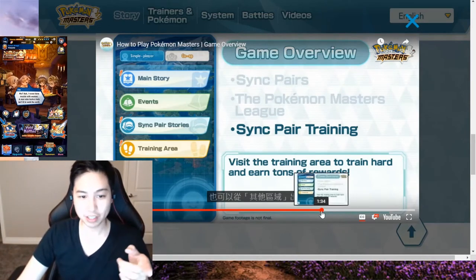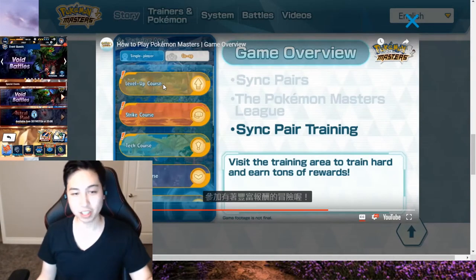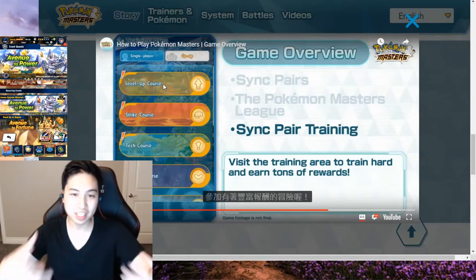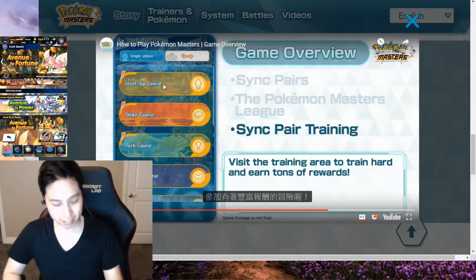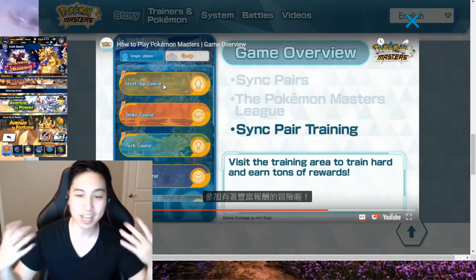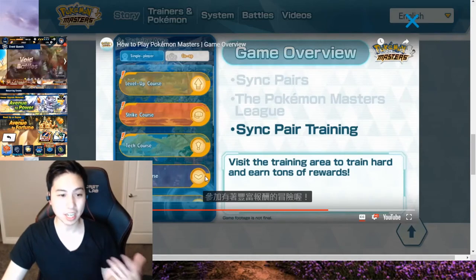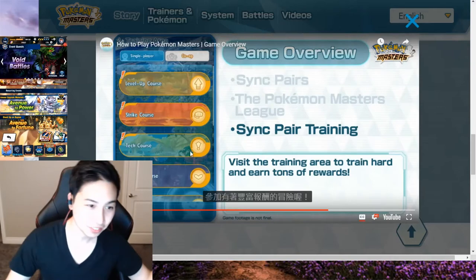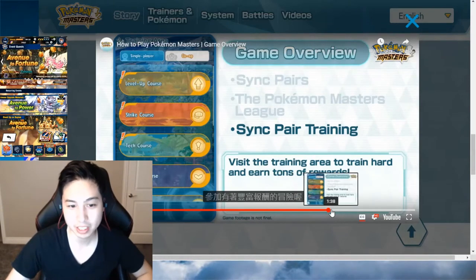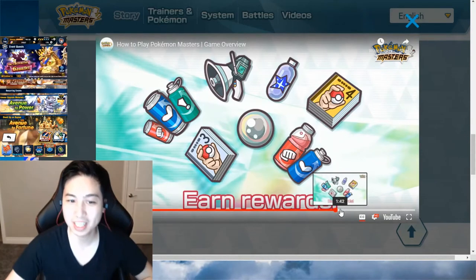So that's what that is. Then we have the training area here, which leads to these different courses. You can see different courses depending on what kind of goals you want to target. Like if you want to level up a specific unit, you can do the level-up course that will probably give you mats to feed into your sync pairs — similar to how the Avenue of Power in Dragalia gives you crystals to level them up. You can also see strike cores, tech cores, and support cores. I assume these are specific mats for upgrading your sync pairs. And there's more to this — they have a picture of other materials: a megaphone, some drinks, some books. Not entirely sure what those are yet.